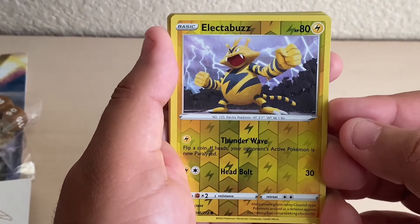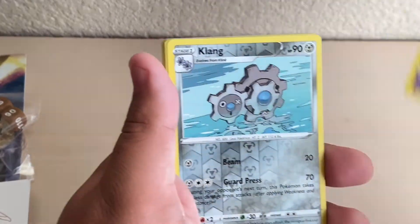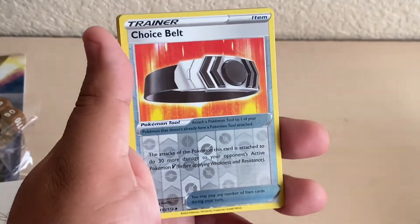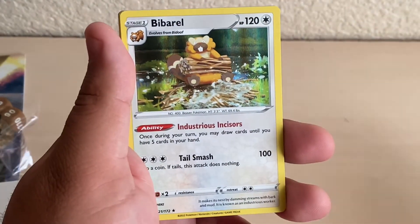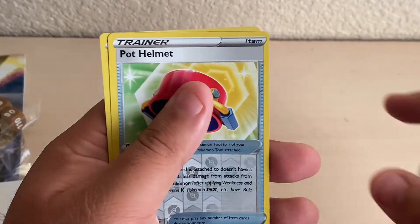Let's look over the reverse holos that we got from the pulls. We got Electabuzz, Alcremie, Clank, Choice Belt, Barbaral, Mincino, Boss's Order, Pot Helmet, and Nose Pass.